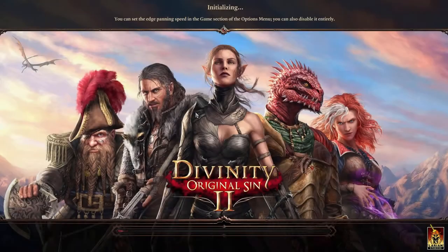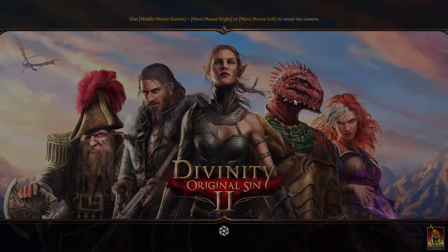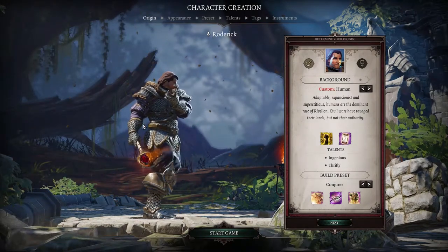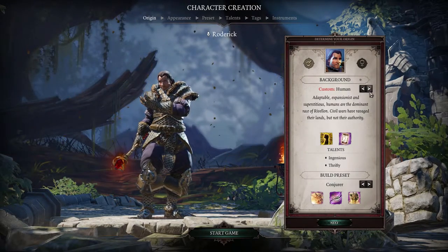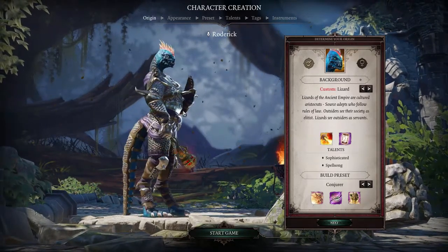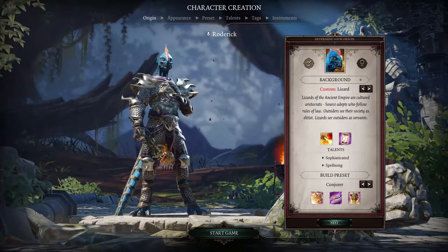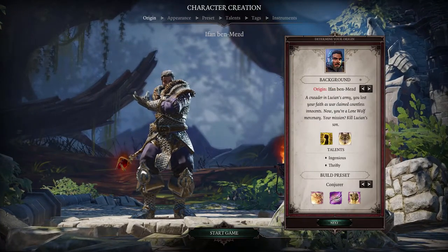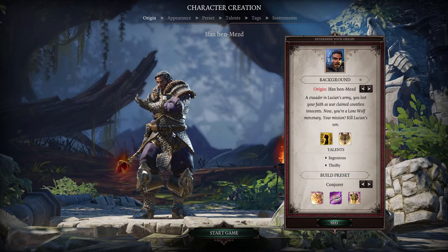We're playing a magnificent loading screen, but as you can see there are some races already visible here. One looks like a lizard elf. First off we have what looks like a human, and we also have the lizard — that one looks quite nice actually.